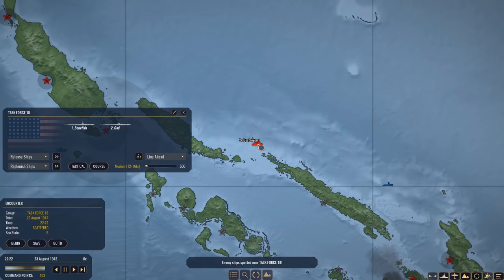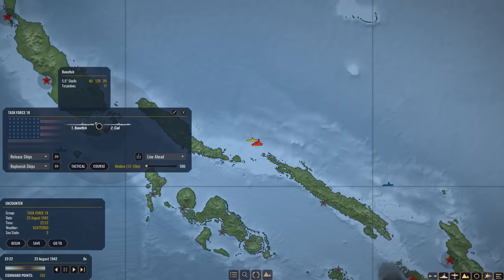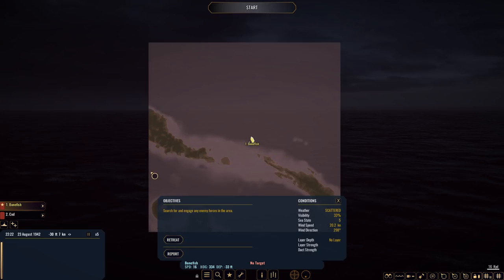We've got two destroyers engaging my two submarines — this is going to be another cat and mouse game, at night, in a terrible sea state. Lovely. The conditions for the attack are not good because it's sea state 5, which works in both directions — it's also going to make detecting the submarines harder. There's no thermal layer, so I have no place to hide. We'll just have to fight.